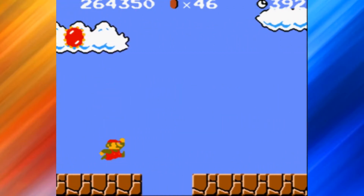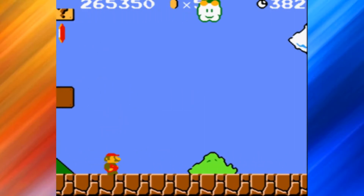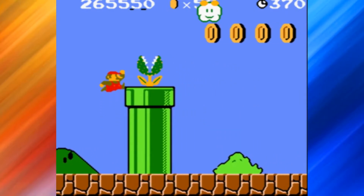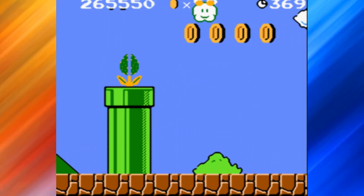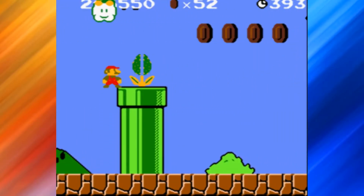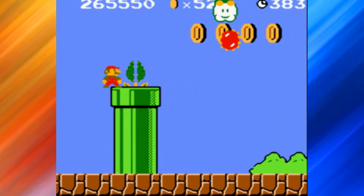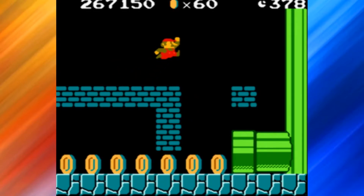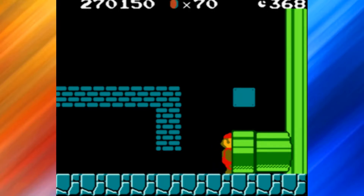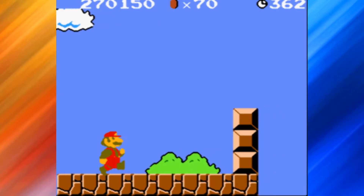Does the same trick work in terms of piranha plants? We're going to find out right now. No, it does not - this time you run right into it. In the original NES Super Mario Brothers, with full speed you can jump over the piranha plants because their hitbox is a bit weird in that one. Let's go ahead and finish through the rest of the level.